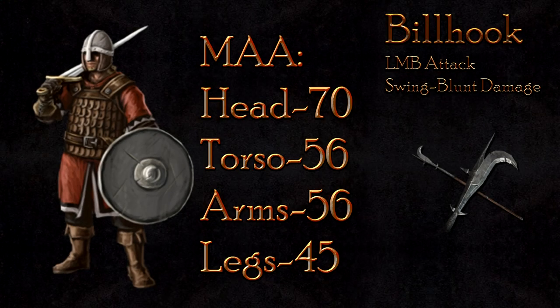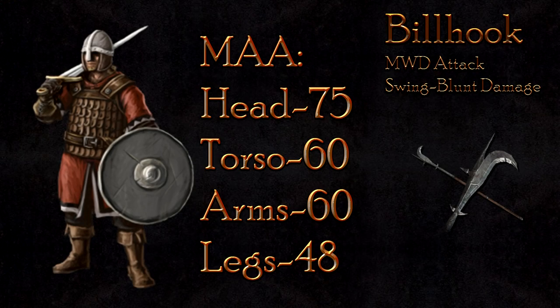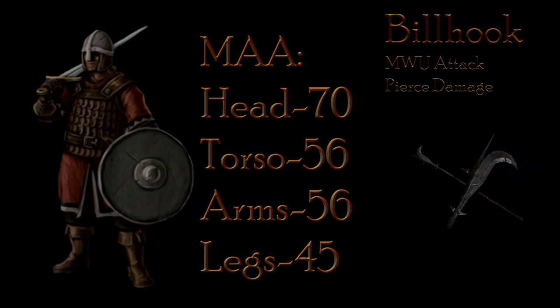The man-at-arms class holds better resistance, however. At 70 damage to the head, 56 to the body, and 45 to the legs, the LMB attack will make short work of the man-at-arms. The mouse wheel down attack does a little bit less damage compared to against the archer, however it does more damage than the LMB against the man-at-arms. The 75 damage to the head, 60 to the body, and 48 to the legs is the two-hit kill, but not guaranteed. The mouse wheel up attack moves to pierce damage and is still quite effective, again mirroring the LMB attack at 70 damage to the head, 56 to the body, and 45 to the legs.